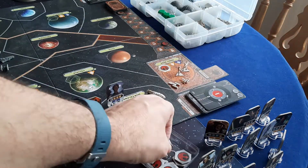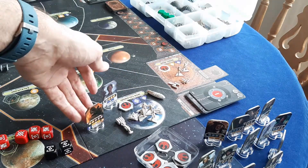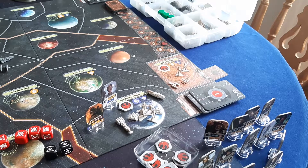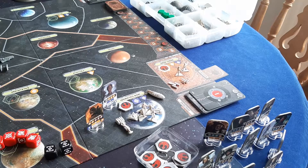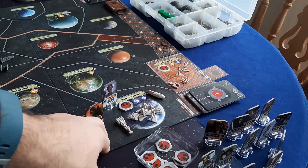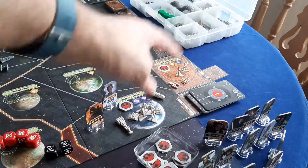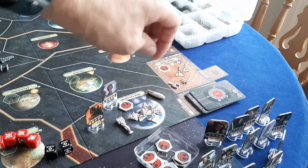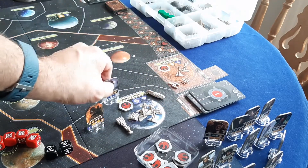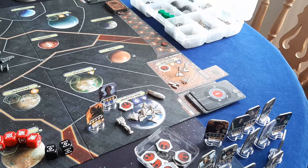Both leaders are now in this system for the rest of the round. An important thing to remember about leaders and systems is that whether you're activating a system or attempting missions, leaders in a system lock the units there. So the Rebel player could not move these units because Mon Mothma has attempted a mission in there — she has locked all those units in that system.